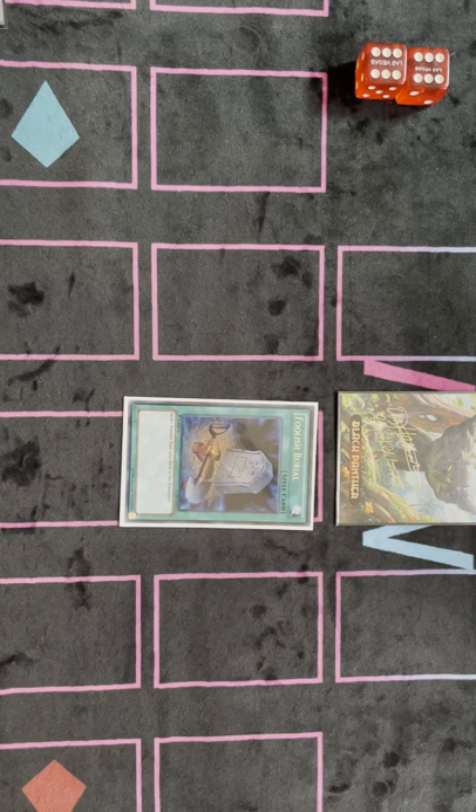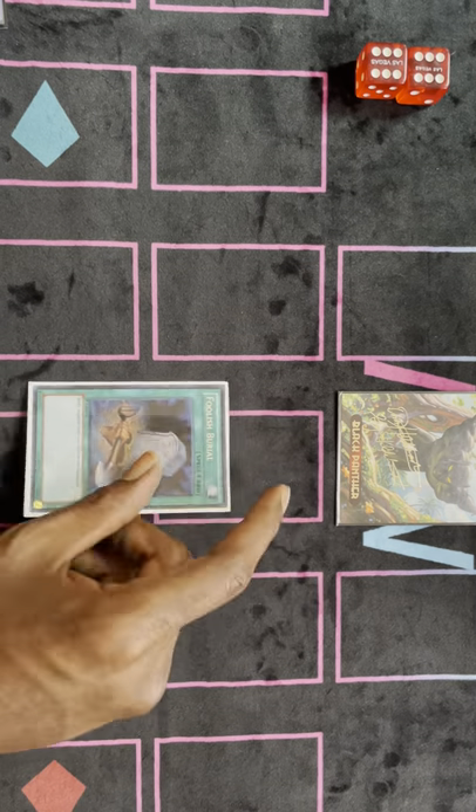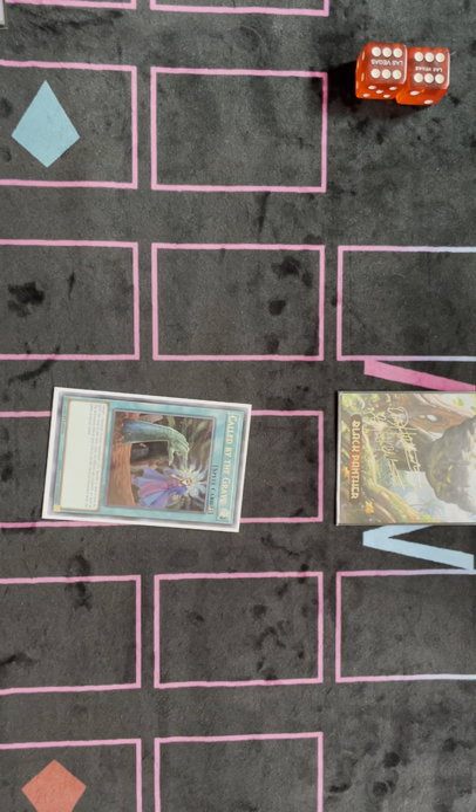Obviously everyone knows drawing Foolish and Will together is insane. I actually had to do that against my last opponent and it actually won me that game. Everybody knows that when you draw Foolish and Will together, majority of the time you're sending Gazelle, but I like to hold my Will a lot of times for extenders — especially game two and three when you know they're gonna have Nib. This could have been something else, but definitely I would not probably play Call By again.